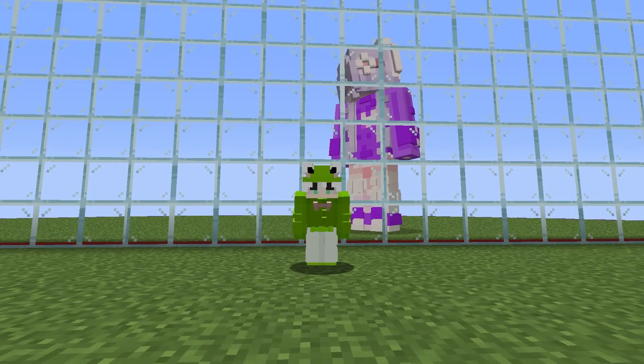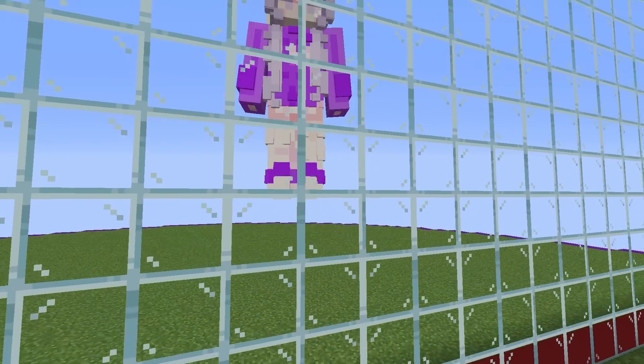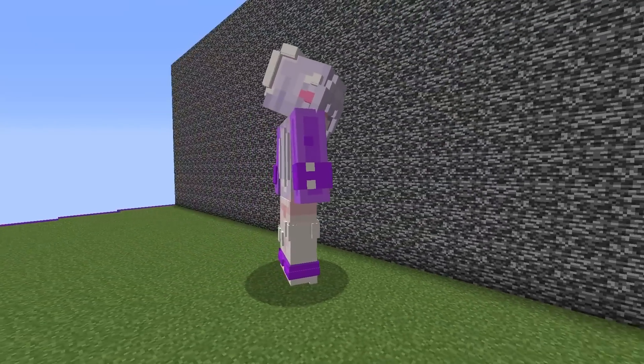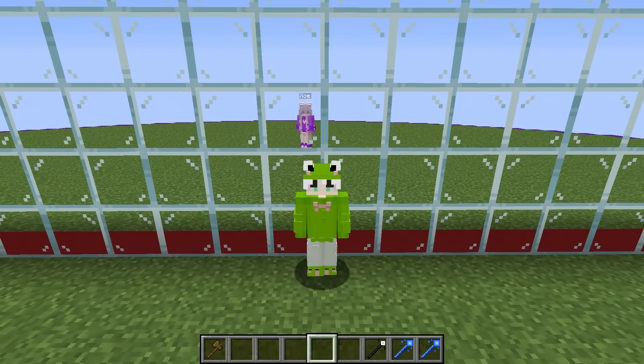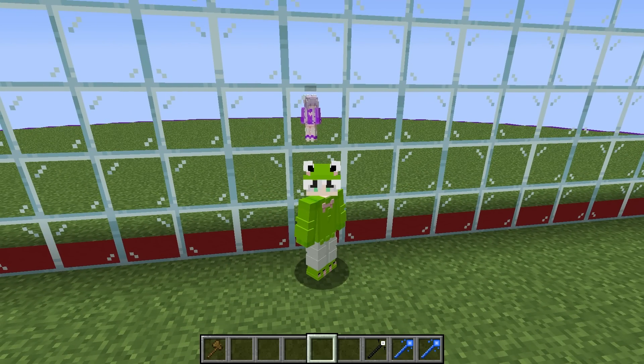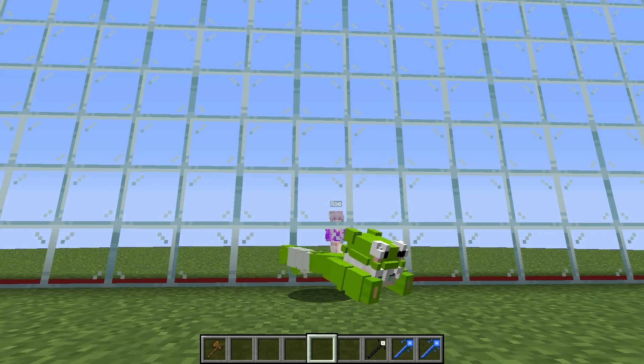Today I'm doing a Minecraft mob battle with my girlfriend, but we'll be using Skibidi mobs. What my girlfriend doesn't know is I set up this one-way glass wall so I can see exactly what mob she spawns in. Zoe, are you excited for today's Skibidi mob battle? I am so excited — I love the Skibidi character. Well Zoe, you're definitely gonna lose, but you have five minutes to spawn in your mobs. Best of luck.